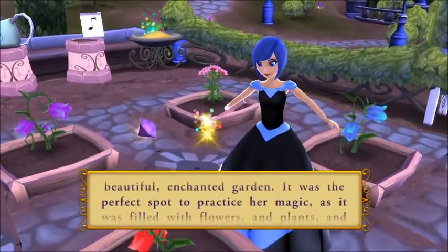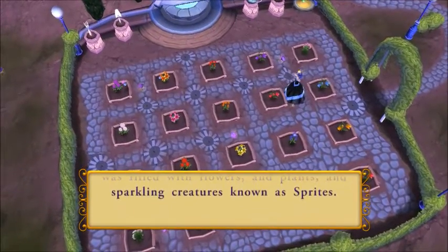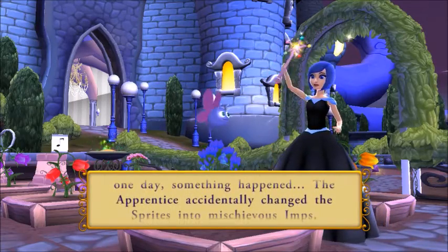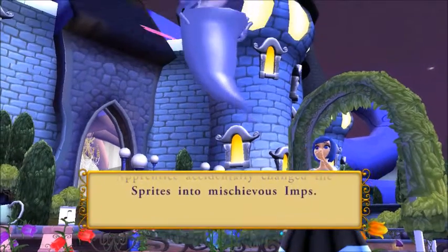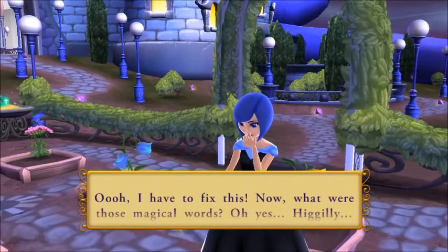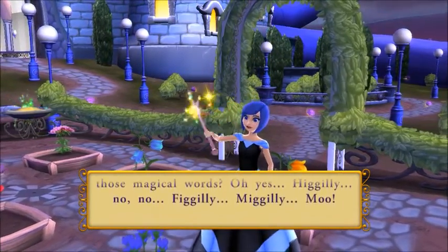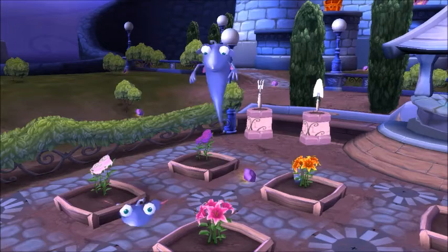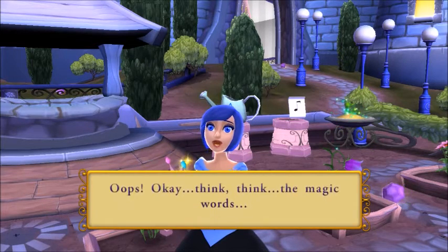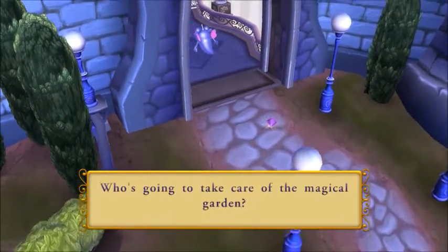Each day the apprentice would visit a beautiful enchanted garden — the perfect spot to practice her magic, filled with flowers, plants, and sparkling creatures known as sprites. The sprites helped tend the garden, but one day the apprentice accidentally changed the sprites into mischievous imps. Oh dear! Those magical words... oh yes — no, no... bibbidi-bobbidi-boo! Think, think — the magic words! Hey, where are you going? Who's going to take care of the magical garden?